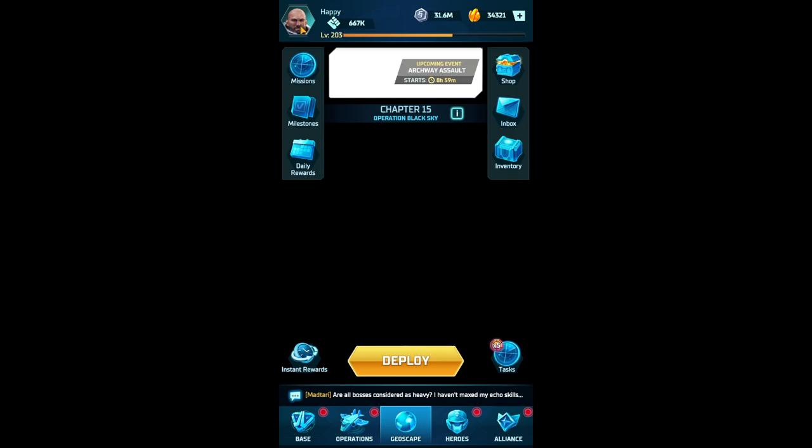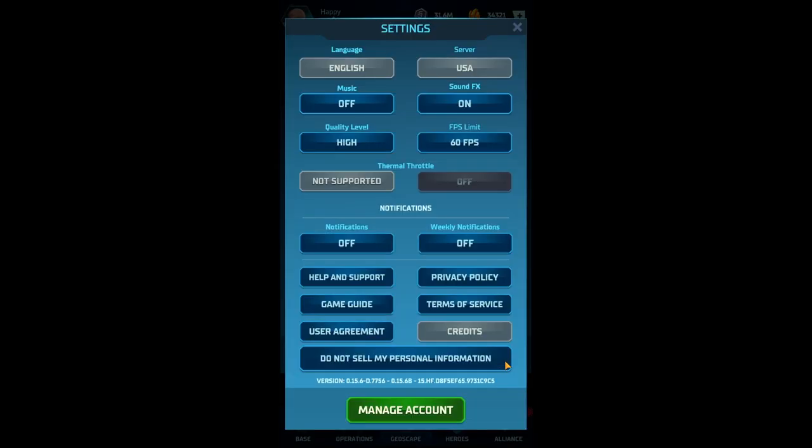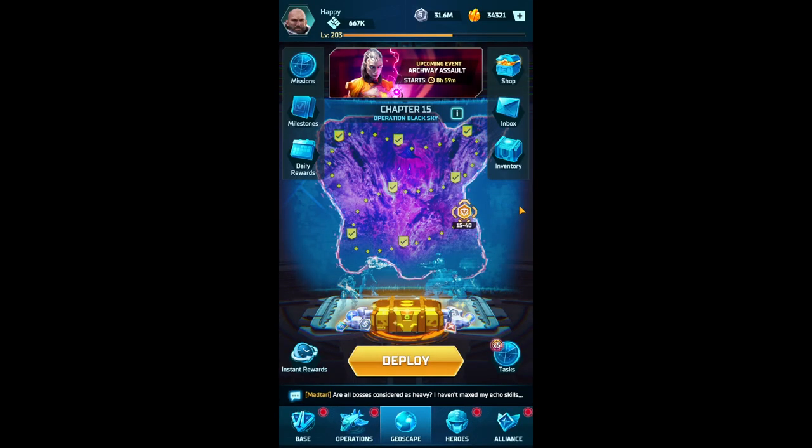To find the help section: go to the game, press escape, click on your profile, then go to settings — there's a game guide where you can find information about skills and everything else. If you have more questions, we can make more videos.